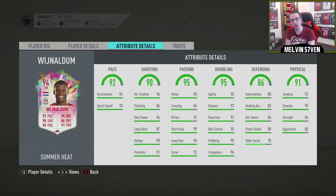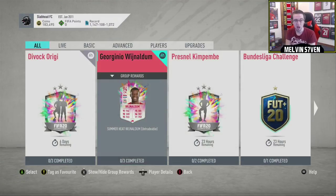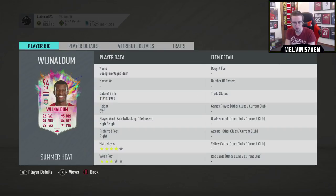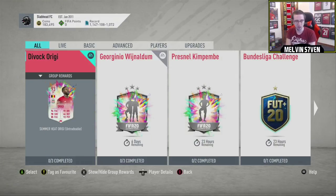He only has one stat that is light green and that's slide tackle. Everything else is dark green at least. So for the price and, you know, for the links, the nation, the Premier League, it's pretty good, even with the annoying chemistry. I think that one's a win, definitely. A lot of people will do this card, even with the three-star weak foot and the high, high work rates.